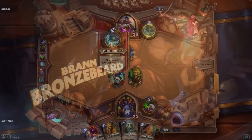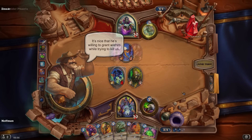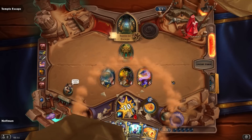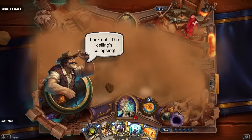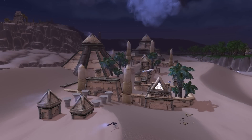So why don't we start with the very first ancient ruin that we investigate with the foolhardy explorer Reno Jackson — the Temple of Orsis. The League of Explorers adventure is the first that doesn't theme every wing around a dungeon already established in World of Warcraft. While the temple is not a dungeon, it can still be found within the settlement of Orsis.